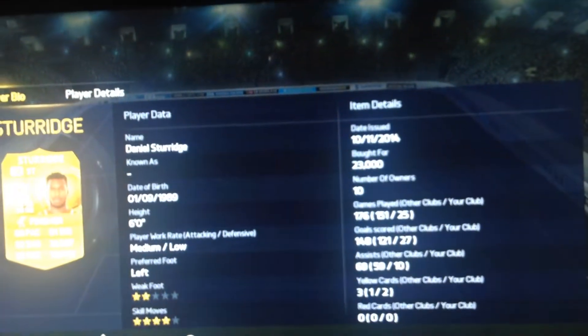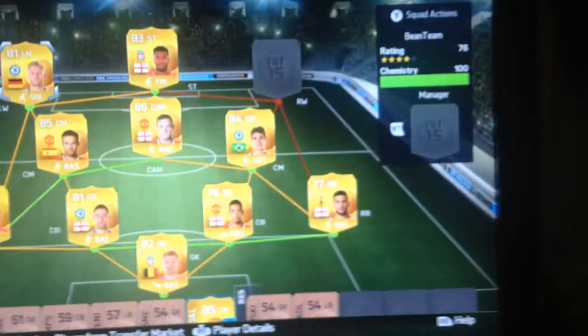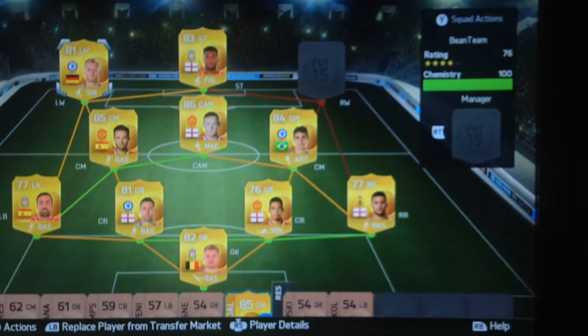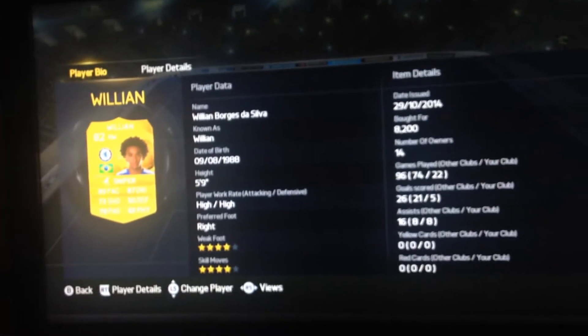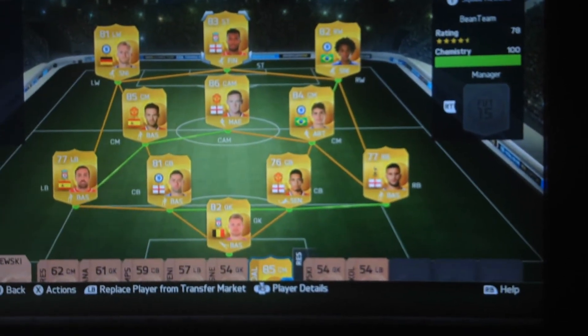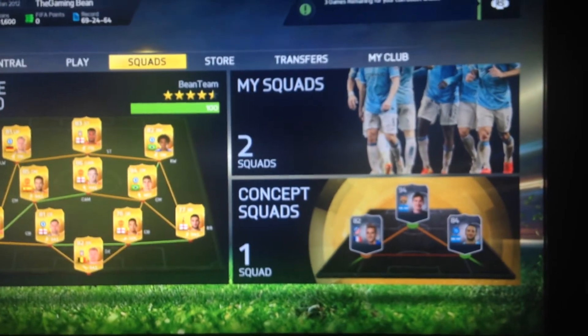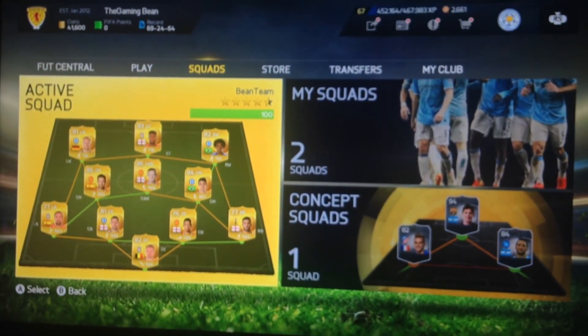For striker I've got Sturridge — he's good but he's more mid on attacking and lower on defence, so he doesn't always make the runs but sometimes he does. Shaqiri is on the left wing with good pace, shooting, and dribbling. Same with Willian on the right wing — he does loads of runs. The team is about 120k, so yeah, if I were you guys I'd really try this out. I think it's a really good team — hope for the best with it. See you later guys, see you in the next video, bye!